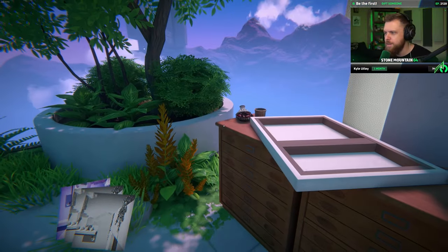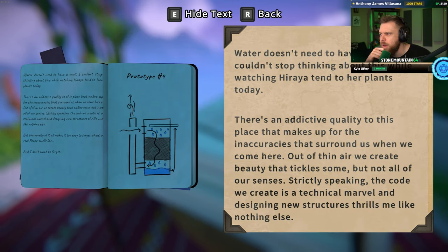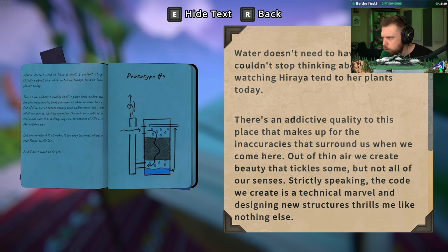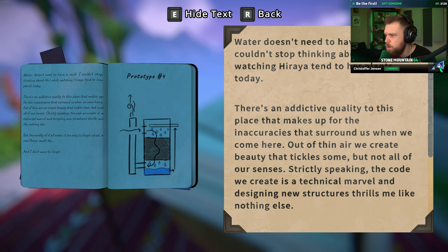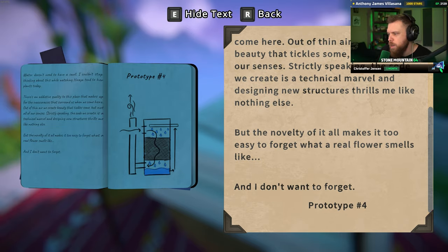Examine. Water doesn't need to have a smell — I couldn't stop thinking about this while watching Hiraya tend to the plants today. There's an addictive quality to this place that makes up for the inaccuracies that surround us when we come here. Out of thin air we create beauty that tickles some, but not all, of our senses. The code we create is a technical marvel, and designing new structures thrills me like nothing else. But the novelty of it all makes it too easy to forget what a real flower smells like — I don't want to forget.